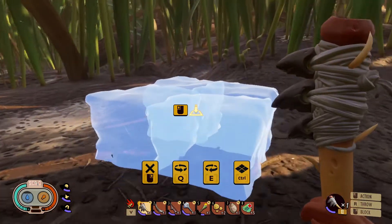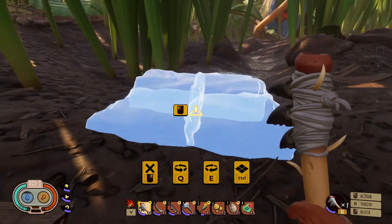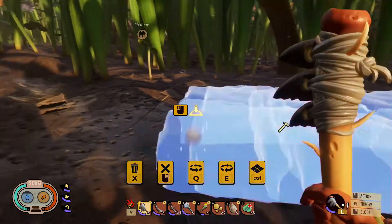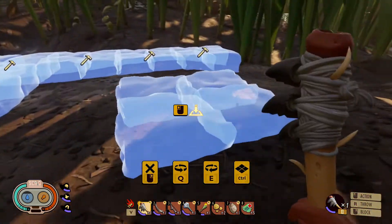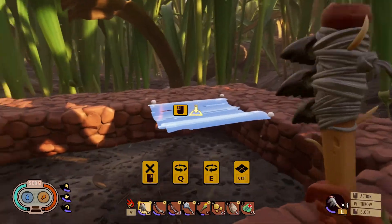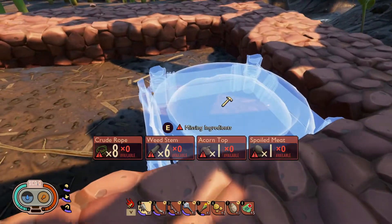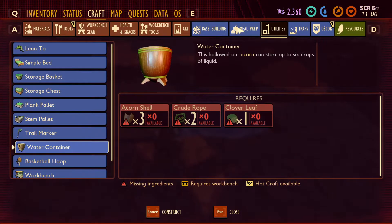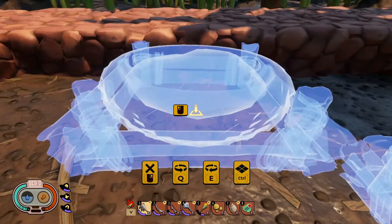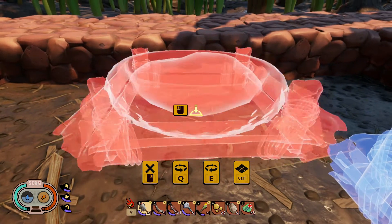Alright, we're going to get started with the build — starting with some clay foundations and putting them here. Let's start there: two, three, four, and we'll go two, three, four, five over. I realized it wasn't going to be high enough, so I checked the recycle value — only got two back, which is sad. I fixed it to high one and reloaded my save. The problem is only one foundation fits here, and it's annoying because I want to put more but it's just not working.